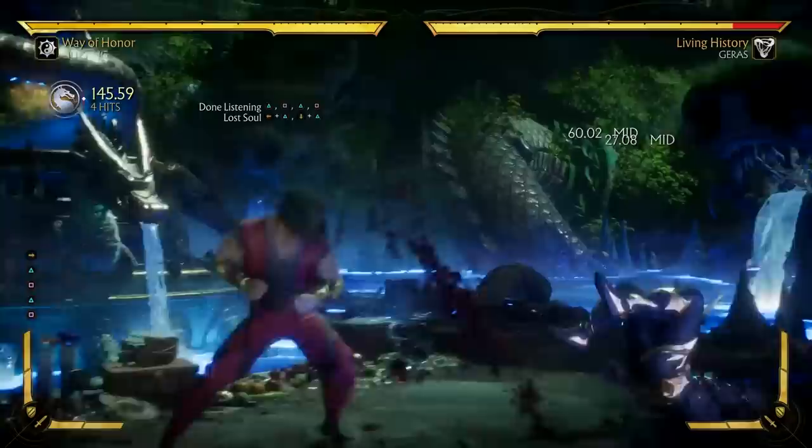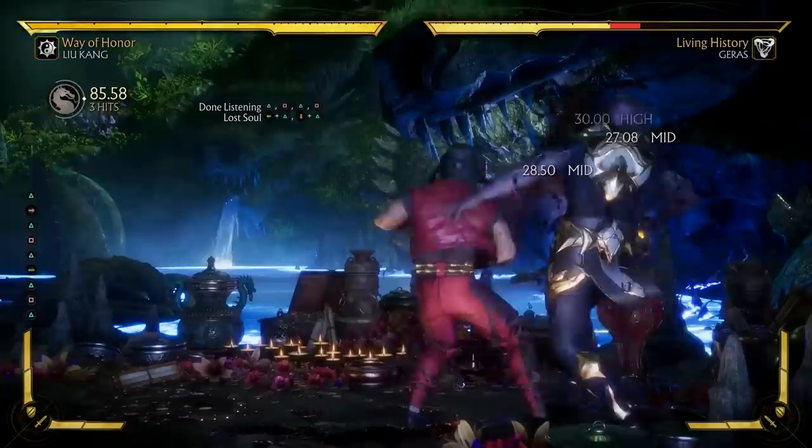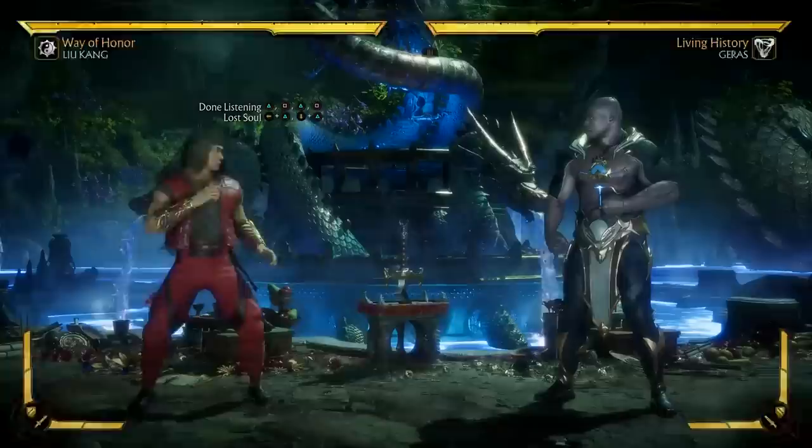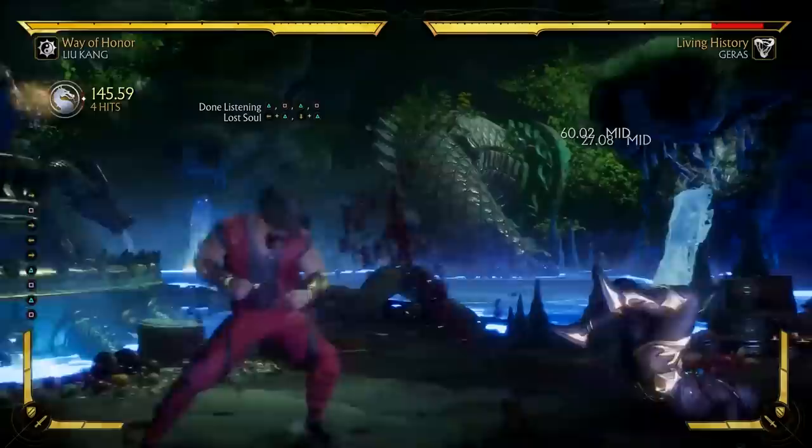Done Listening is another fast, high-hitting string. However, you do have to dial in the first three hits, otherwise you won't even get the second hit, and you have to be a little quick about it too — the cancel window is pretty small. The first three hits are actually safer on block than the final hit, but the final hit does give you a bit more damage and knocks the opponent back. So if you want to do some keep-away with your fireballs, dial in the first three hits, and if they land, do that fourth hit to get some distance and start your zoning.